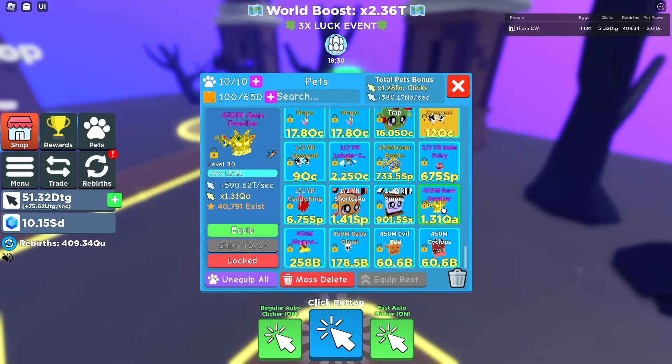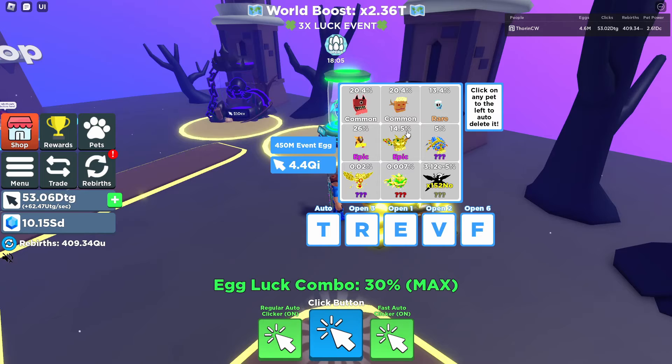Following that we have the 450 mil Gem Jeweler, which gives you 590.62 trillion a second and 1.31 qa clicks. After that is the 450 mil Beetle, giving you 330.07 sp per second and 733.5 sp clicks. That covers the 26 percent, 14.5 percent, and 5 percent tiers.